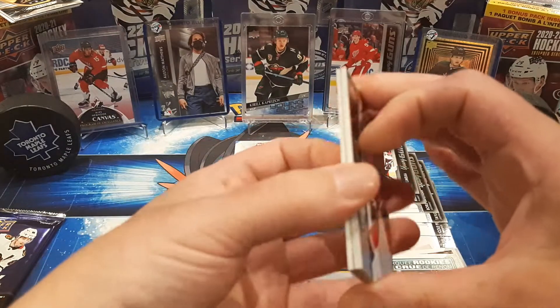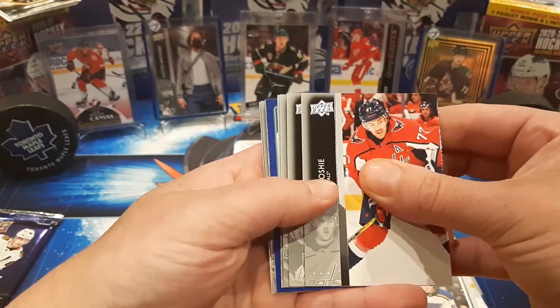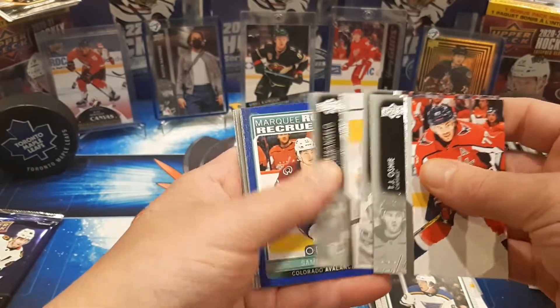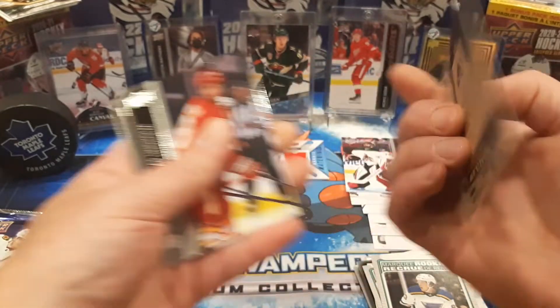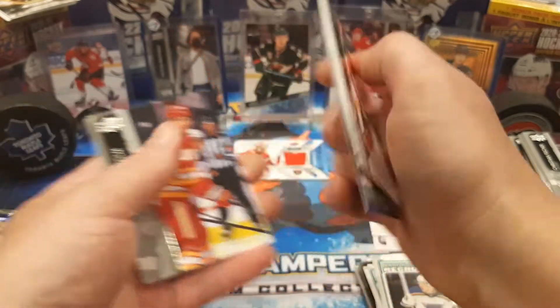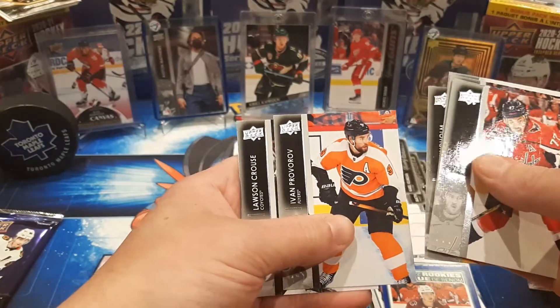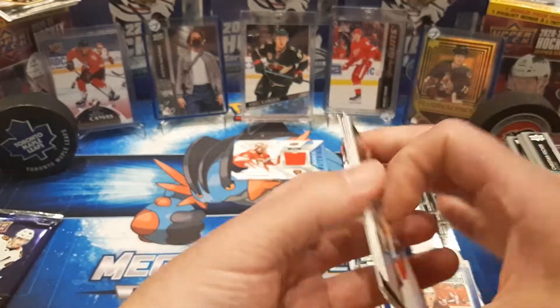Two packs. Let's pull out a banger here. We've got a Blue O-Pee-Chee coming up — Dolan, Petrangelo, Sampo Ranta. Very cool. Lindholm, Provorov, and Lawson Crouse.